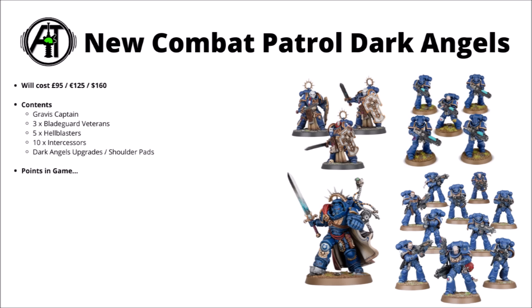Taking a look at the actual content, the Combat Patrol box set will cost £95, 125 euros, or $160 — so far all the ones for 10th edition have been at that same price point, even though with the majority of other releases it does seem that the content in them has been getting less generous in terms of percentage discount. In the new version for Combat Patrol Dark Angels, it seems that we get the Gravis Captain — the multi-part version with the option for the second melee weapon — one squad of Bladeguard Veterans, one squad of 5 Hellblasters, and one squad of 10 Intercessors. In addition to that, you also get the Dark Angels upgrade sprue with some shoulder pads for the Intercessors and Hellblasters.